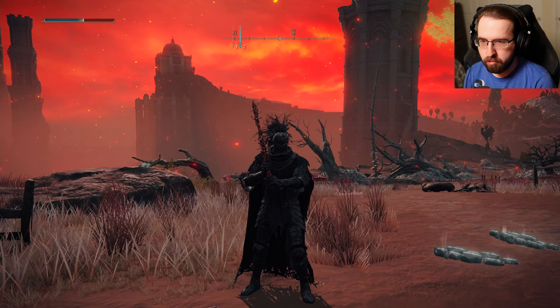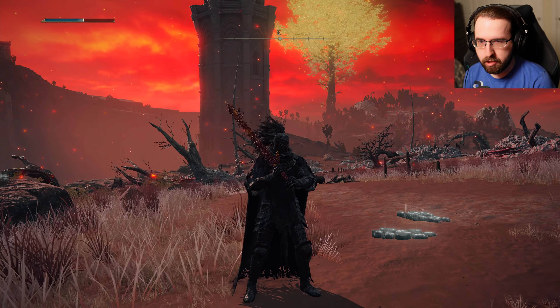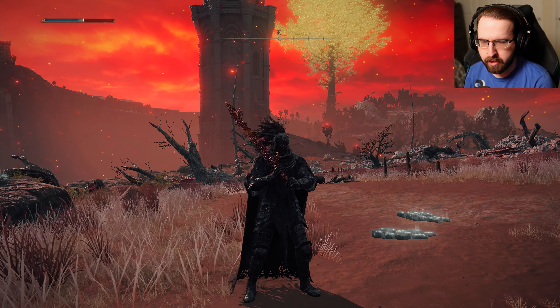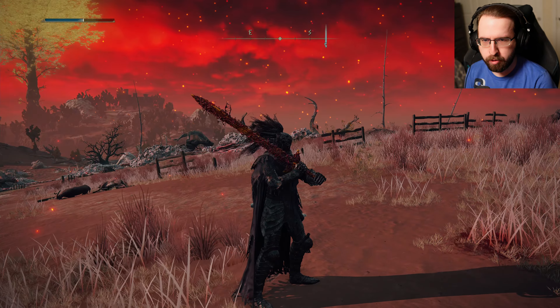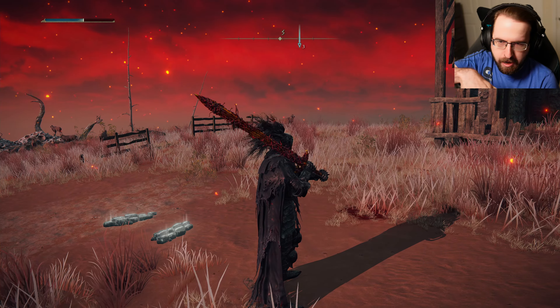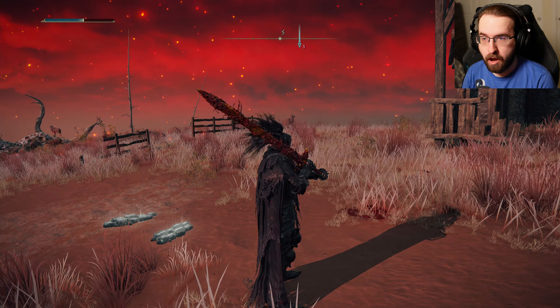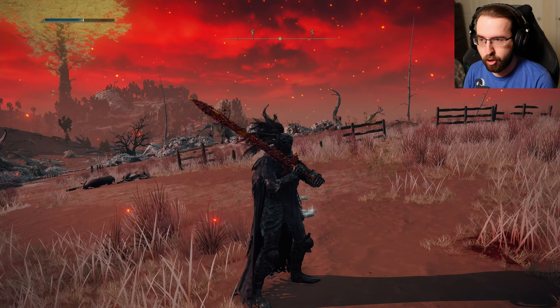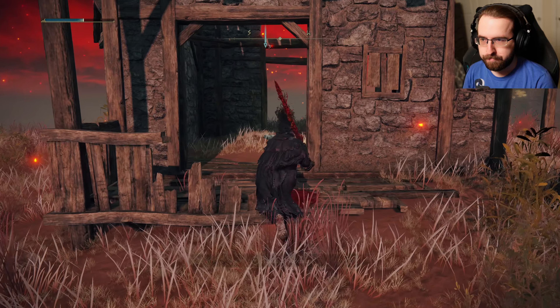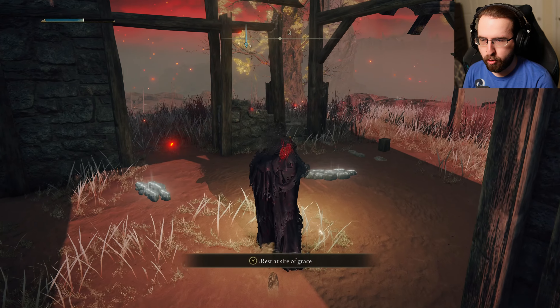I do know that the DLC starting point is in Mohgwyn's area — like his castle, the blood castle or whatever. Where that egg is with the hand coming out of the egg. That's all I know. What I'm going to do is try to make my way over there as I continue to learn how to play this game again. I also have a lot of points.